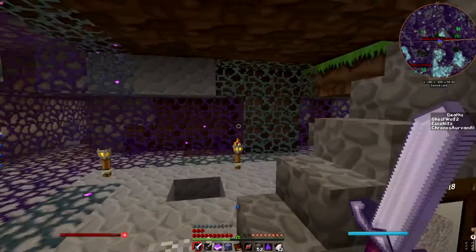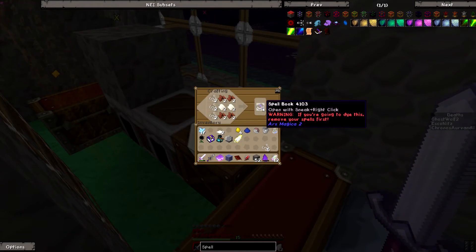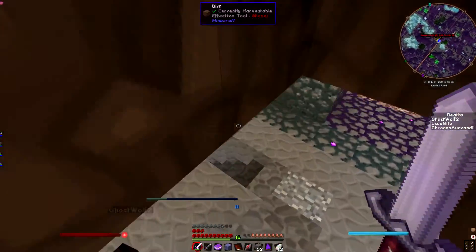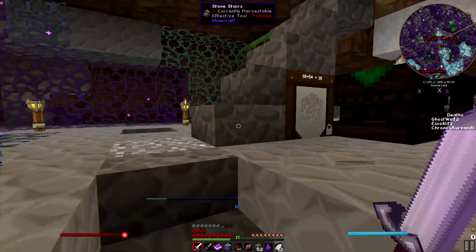I'll go upstairs — it's a lot easier to just shift click. So for right now, if I take these 11 gold ingots or gold ores and throw them in, we should get a few gold nuggets and stuff out as bonus. Hey Ghost, I found some entropy stone up here. Ghost, I got your gift.